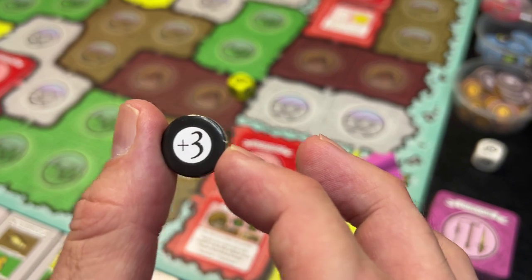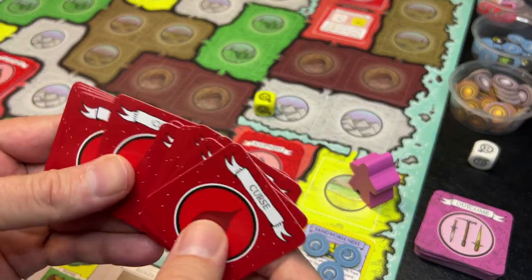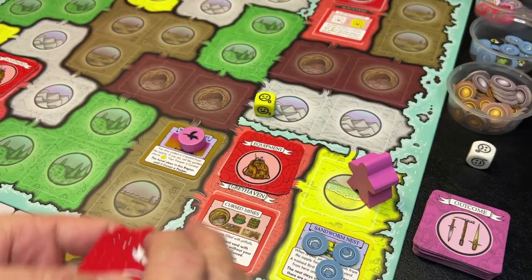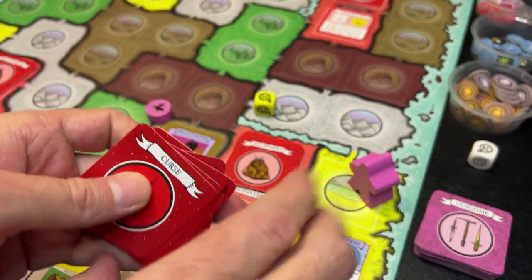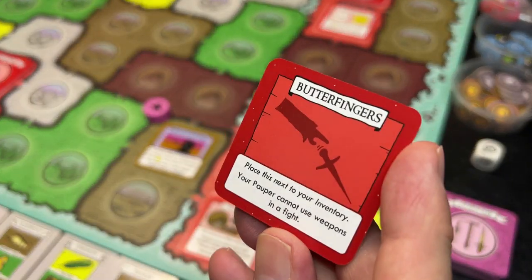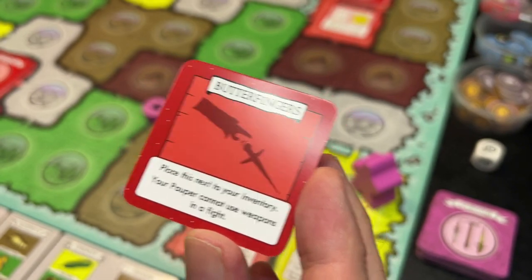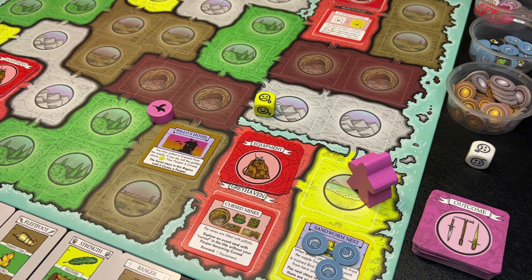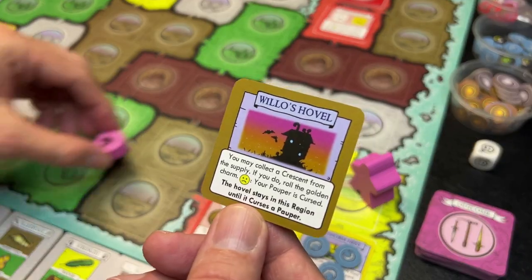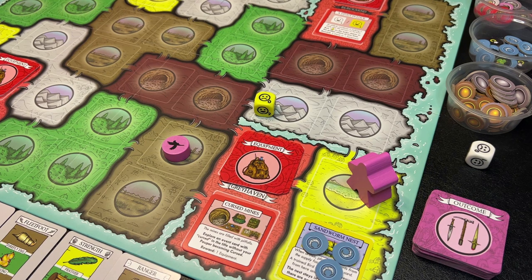We draw one from the supply and get a plus three — we can spend that to add three to our strength in combat against a hazard. Now let's see if we become cursed... yes we do! Our poor pauper was having such a good day fishing, but the bird tempted the Willow's Hovel. We're inflicted with the curse 'Butterfingers' — place this next to your inventory, your pauper cannot use weapons in a fight. Right now I don't have any weapons, but I do want to get rid of that curse, so I'll have to go back to a city. This card gets discarded since it has cursed a pauper.